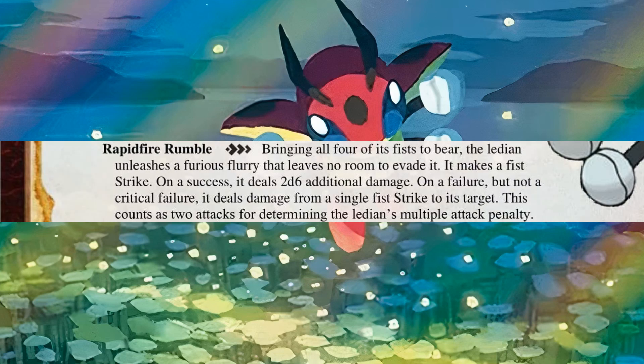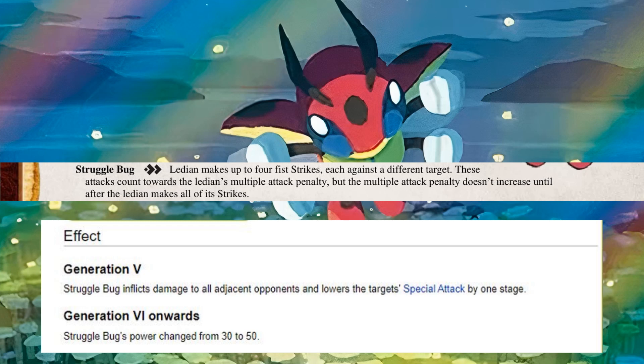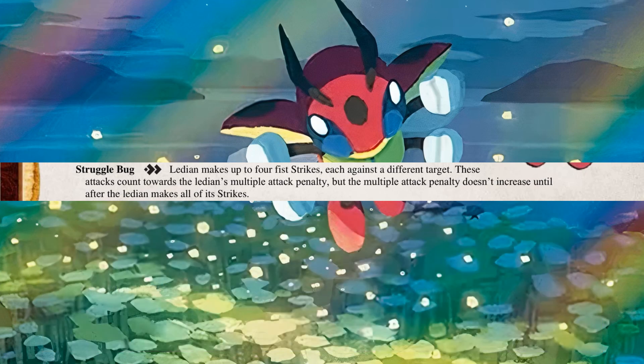Alternatively, if the Ladian finds itself beset on all sides, it can rely on Struggle Bug. This allows it to make a strike with each of its fists, all at the same multiple attack penalty, but each of these strikes must be against a different target — you can't dogpile an enemy with these strikes, that's what Rapid Fire Rumble is for. This is based on the move of the same name from the Ladian's home game, which can hit a multitude of enemies in a team battle. All in all, it is a fairly basic ability, but one that lends some versatility to the Ladian in how it reacts to a variety of situations and pressures.